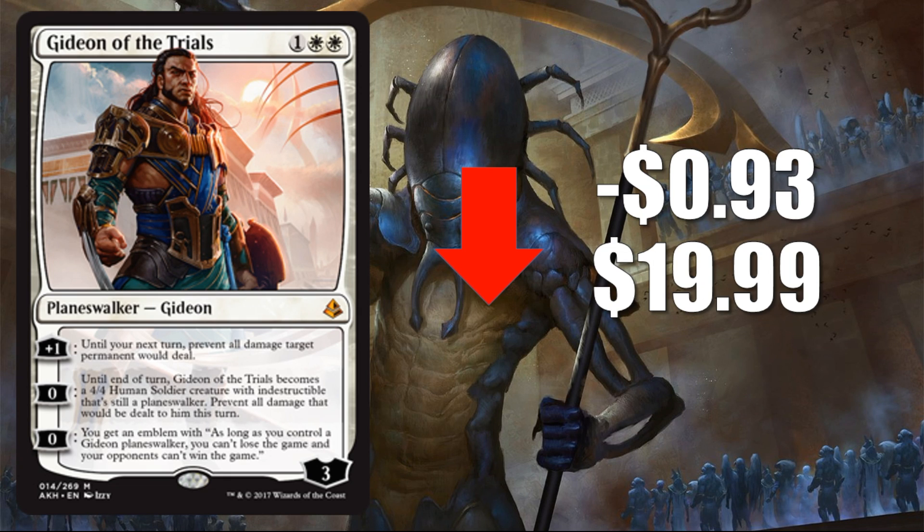Number two is Gideon of the Trials, down $0.93 to $19.99. Gideon is seeing play in Approach decks — usually as a two-of — which maybe doesn't warrant a $20 price tag. He's also seeing a little bit of Modern control play, so keep that in mind. But a lot of the boost in value that came when Ixalan was coming out was due to speculation around a Gideon tribal build, and that really hasn't panned out. Expect this to tick down a little more.